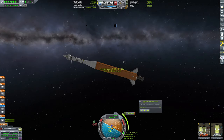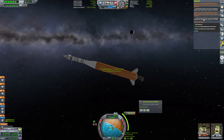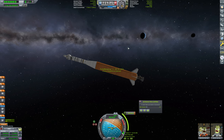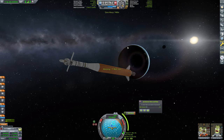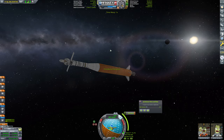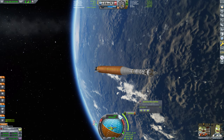Goodbye, Minmus — we will be back. And there's another 18 science points there, so that's 20%. We only need a few more ticks of that. And we are just about in position here — we're just going to lock to retrograde, but I'm going to warp a little bit before we do that.